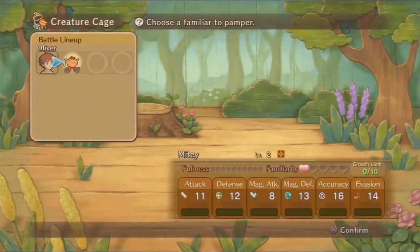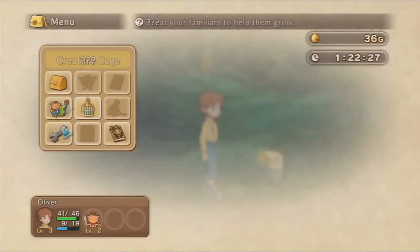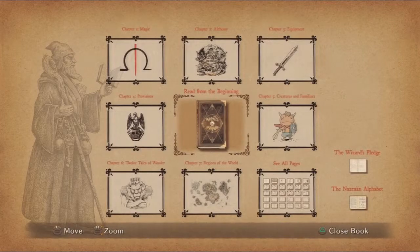In here is where you can feed them — click on a familiar and give them treats, awesome. But what is friggin' epic is look at this Wizard's Companion. There is so much stuff in here, it's crazy. You can read from the beginning, but I'll just show you something — let's have a look.